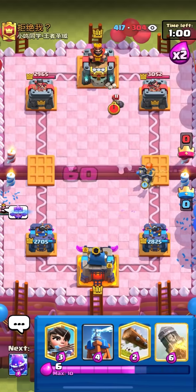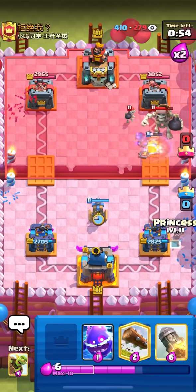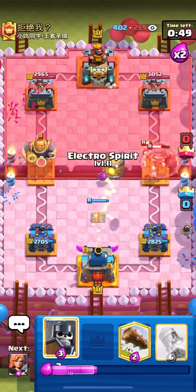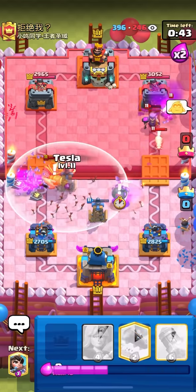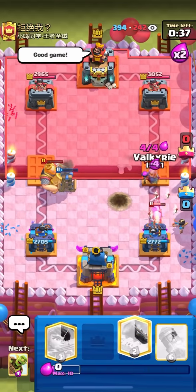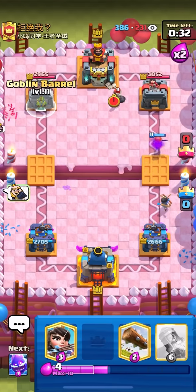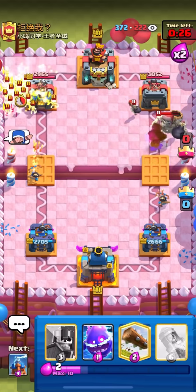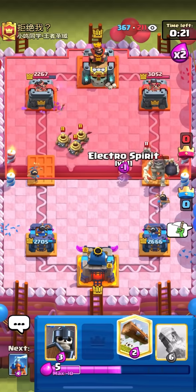I'm going to valk the bridge here because he might mother witch — he doesn't mother witch. I'm going to tesla down low. I'm going to princess off to the side to snipe this bomber and then go for a barrel in the front. I can go e-spirit in the middle and then guard this Royal Giant — I need to get a second tesla here. I'm going to valkyrie the bridge and then barrel on the left because he's going to skeleton army. I do clip the skarmy and get a lot of damage — about 800 damage.